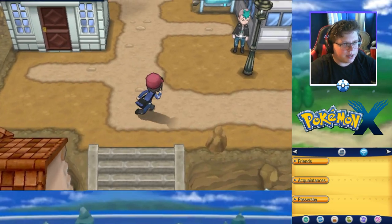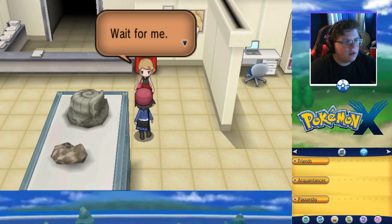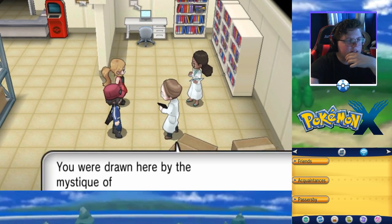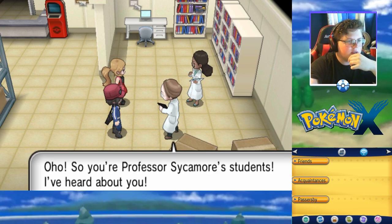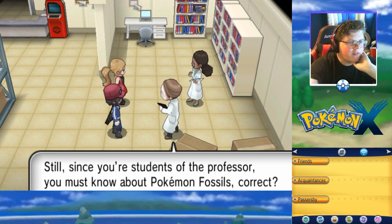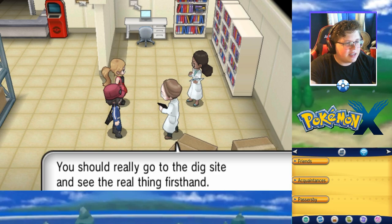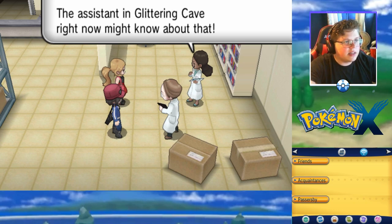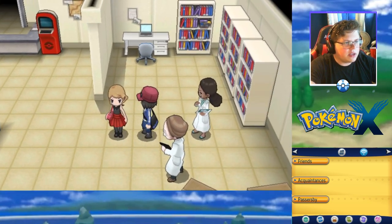Someone gave us TM97, which changes depending on our location — that could be pretty useful. Now let's go into the fossil place. The researcher says fossils are the legacy of prehistoric Pokemon. We're researching mega evolution and he says it has something to do with mysterious stones. He suggests going to Glittering Cave, where an assistant might know more about mega evolution's connection to restored fossil Pokemon.